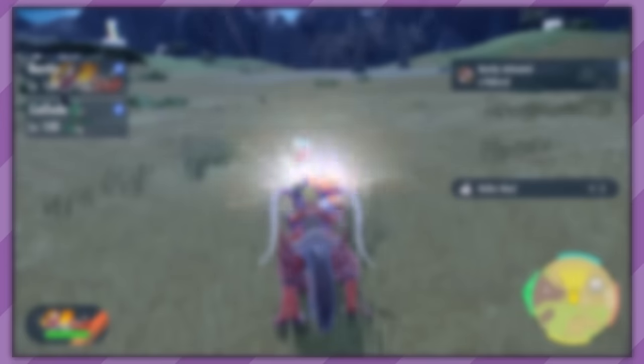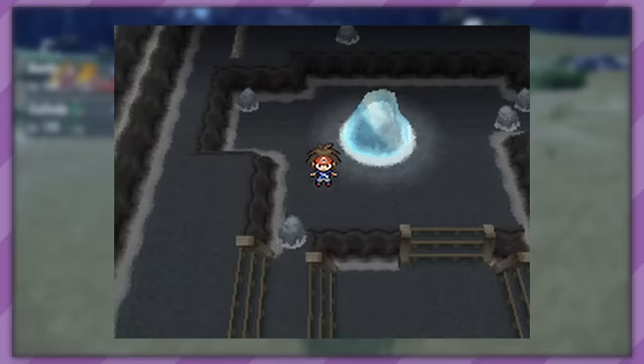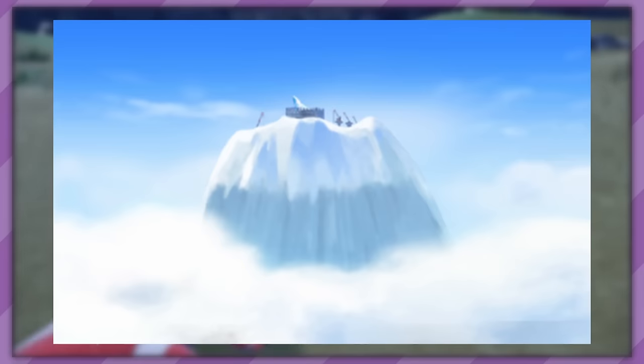Even more so with keeping the lore intact, we come to location-based evolutions. These require you to bring a specific Pokemon to a specific location and level up to evolve. Most popular examples would be the Mossy Rock and the Icy Rock, allowing Eevee to evolve into Leafeon and Glaceon respectively. There's also Magneton, Nosepass, and Charjabug that require a magnetic field type area to evolve, and Crabrawler needs an icy area. These are annoying, especially the icy ones, as those areas are usually pretty late game.